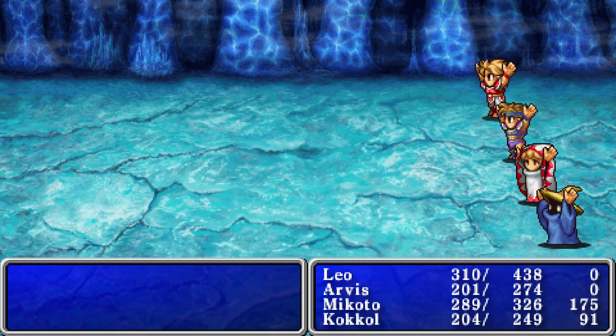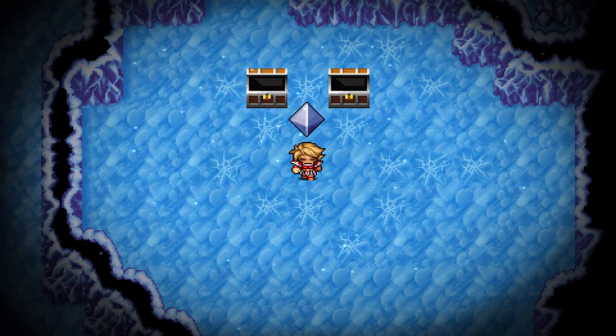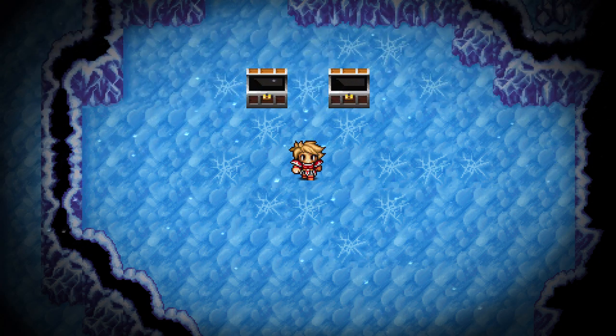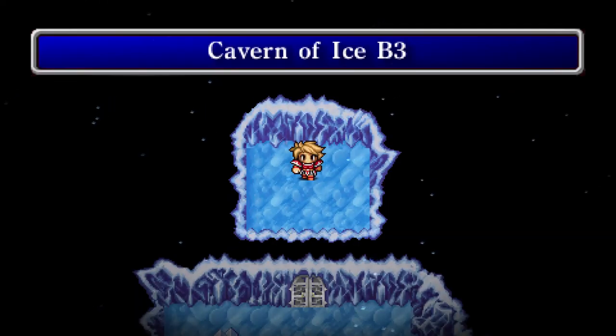I did not remember that being so easy to kill. Yay! That is fantastic. Alright, now we have the levastone — we are going to fall in on purpose. Yay!